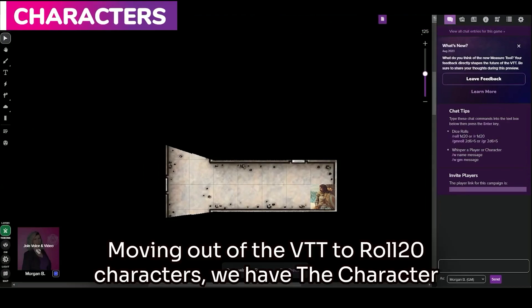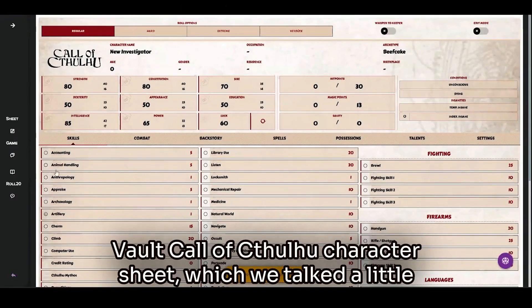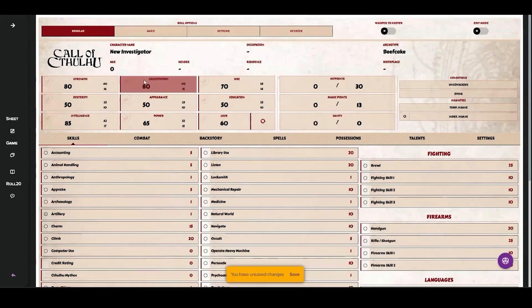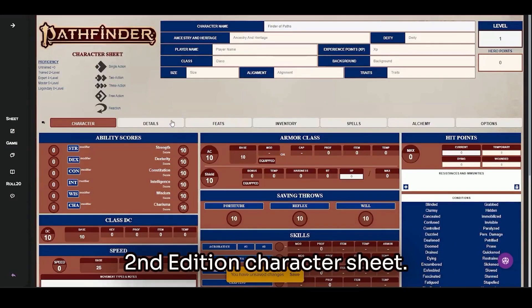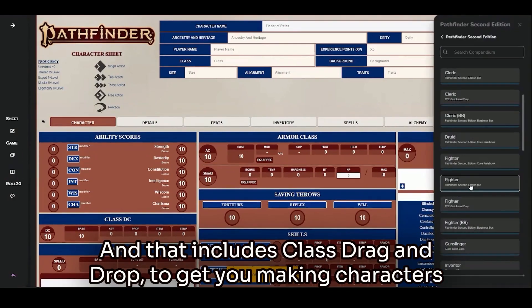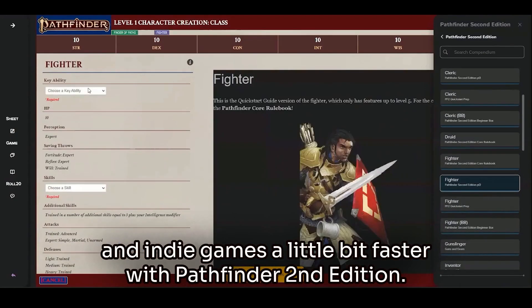Moving out of the VTT to Roll20 Characters, we have the Character Vault's Call of Cthulhu Character Sheet, which we talked a little bit about last time. It is now out and released. In addition to that, coming very soon, we have the Pathfinder 2nd Edition Character Sheet, and that includes Class Drag and Drop to get you making characters in indie games a little bit faster with Pathfinder 2nd Edition.